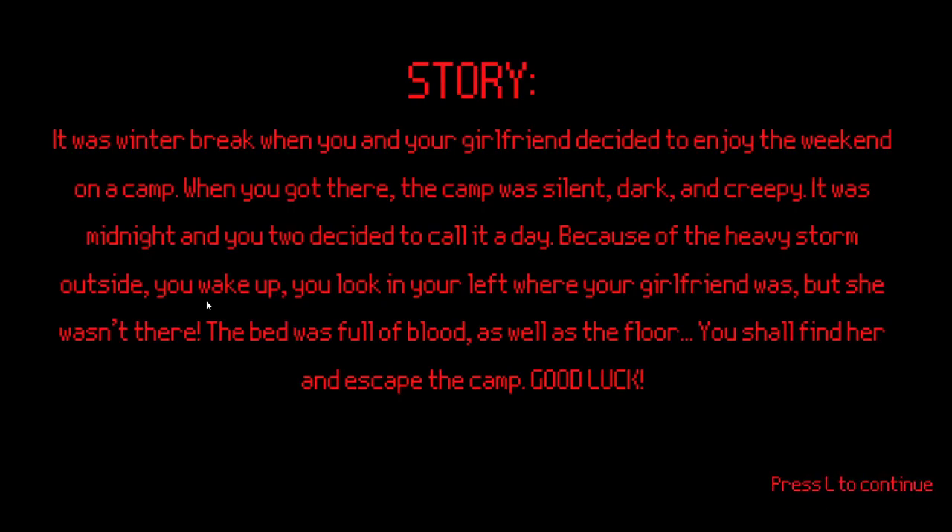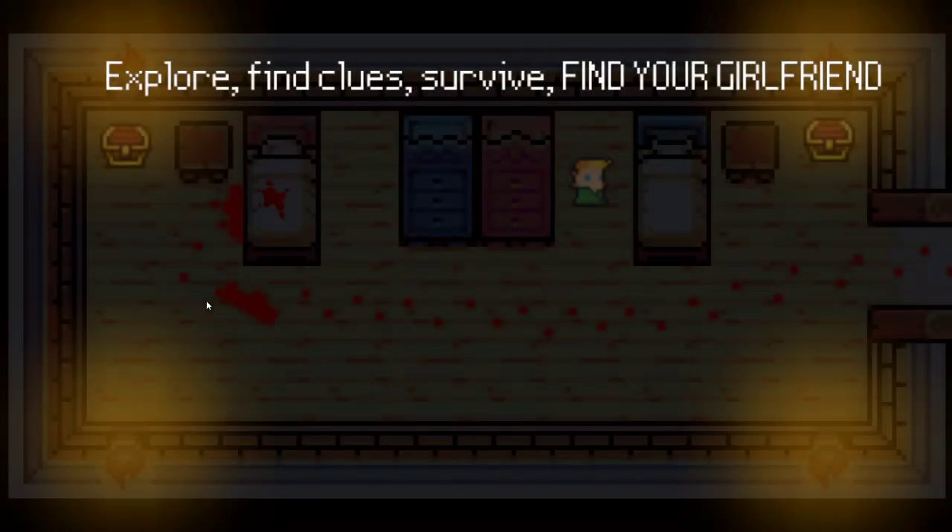Story: it was winter break when you and your girlfriend decided to enjoy the weekend at a camp. When you got there, the camp was silent, dark, and creepy. It was midnight, and you two decided to call it a day because of the heavy storm outside. You wake up, you look to your left where your girlfriend was — but she wasn't there! The bed was full of blood, as well as the floor. You shall find her and escape the camp. Good luck!